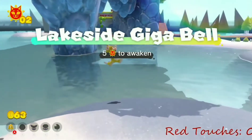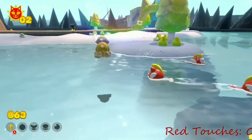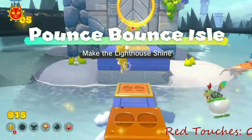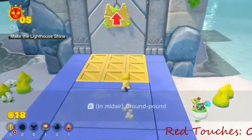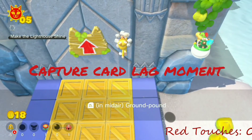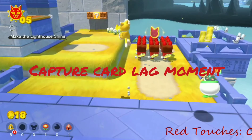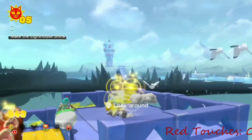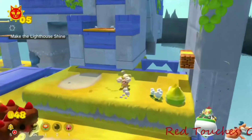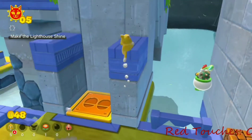Next, I went to Pounce Bounce Isle, which has the main big jumping block things in red, while the smaller ones are orange, so only the smaller ones are allowed. However, this island was still pretty easy to get through, so make the lighthouse shine, Fury Bowser by the shore, key to the cat shine, and blast the Fury Blocks were all possible — which is all of them but five cat shine shards, so I'll take it.